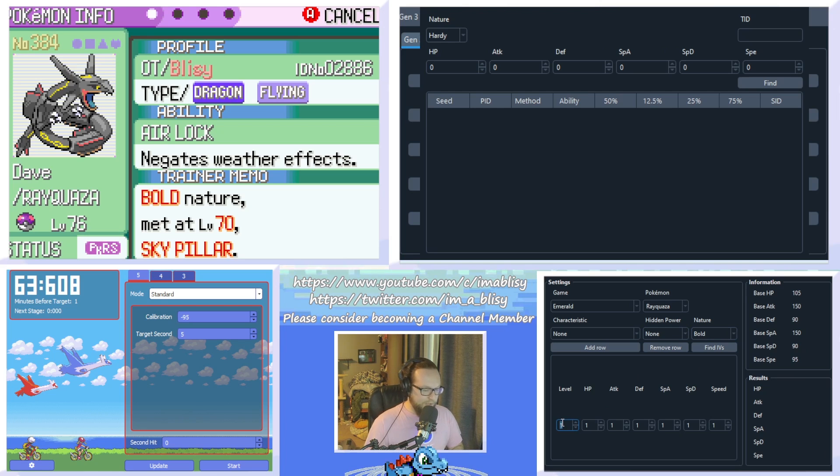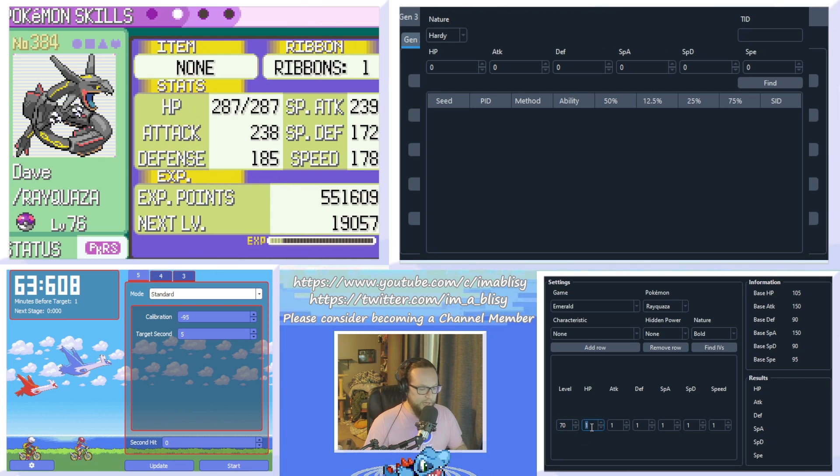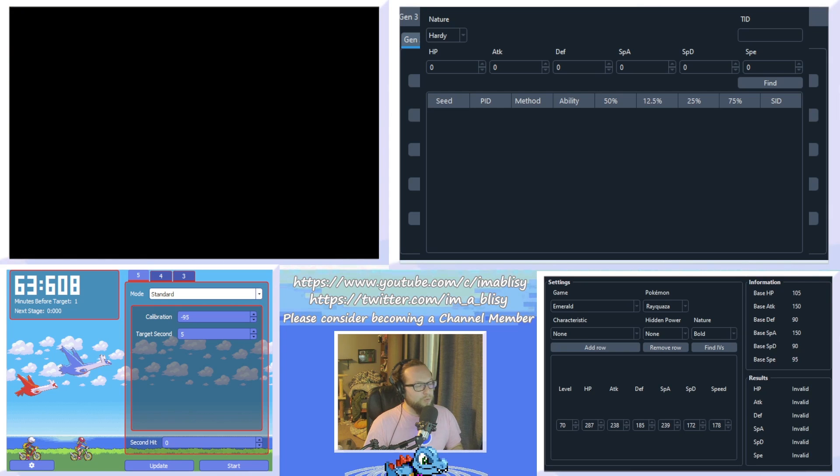We can't just input level 70 and then input all these stats, because if we do that — 287, 238, 239, 172, 178 — and we click Find IVs, it'll say they're all invalid. This is because when you battle Pokemon, or when the Pokemon is wearing the Exp. Share and you battle, the Pokemon gains EVs, which are basically like experience points but for individual stats, and that messes with the calculation. But the berries in Emerald version let you remove these EVs.